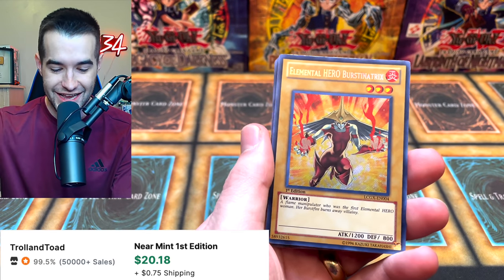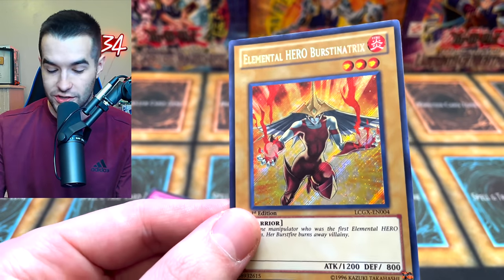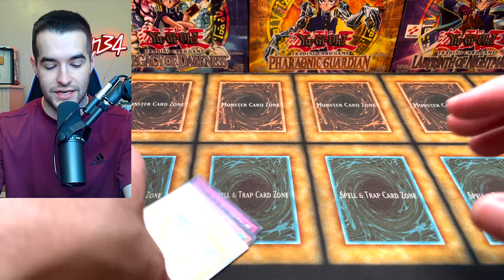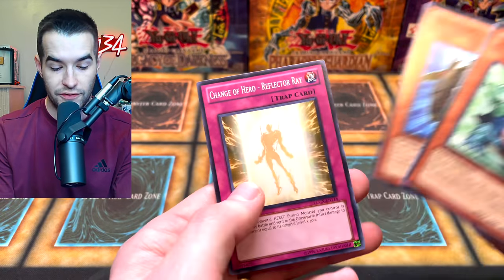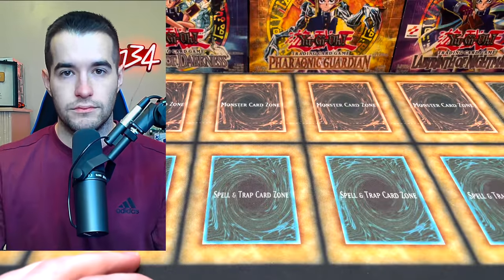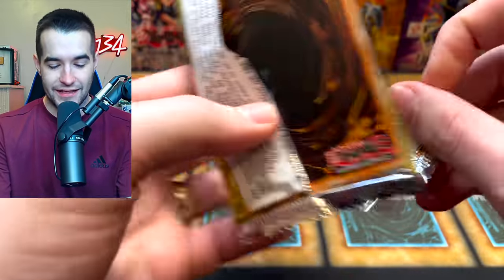Burst into Tricks! That's an awesome one. And then we got the Sapphire Pegasus — Elemental Hero Burst into Tricks. Talk about a nostalgia video — this has been crazy. That's a great Secret Rare. We've got Sapphire Pegasus, it's not really bad either. Tortoise, Fearmonger, and the Reflective Ray. Four packs remaining. What an amazing opening.